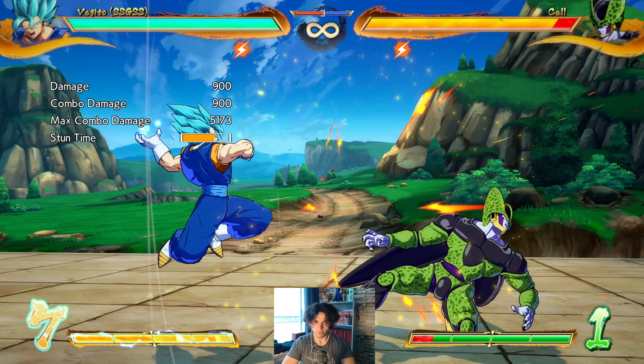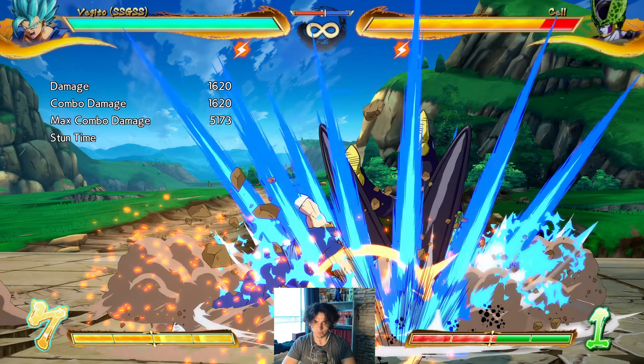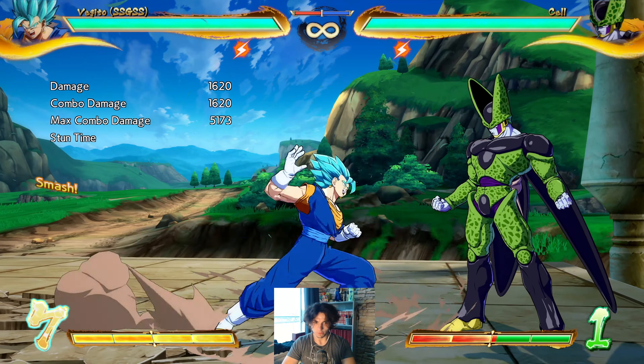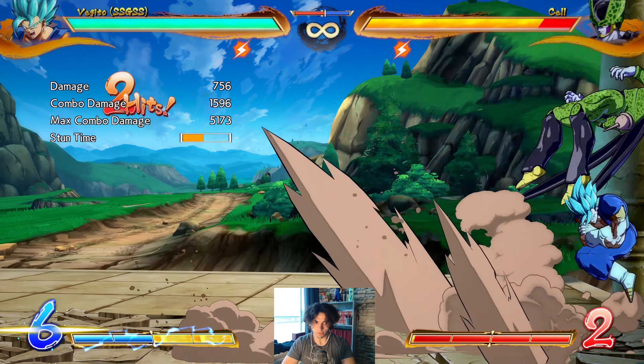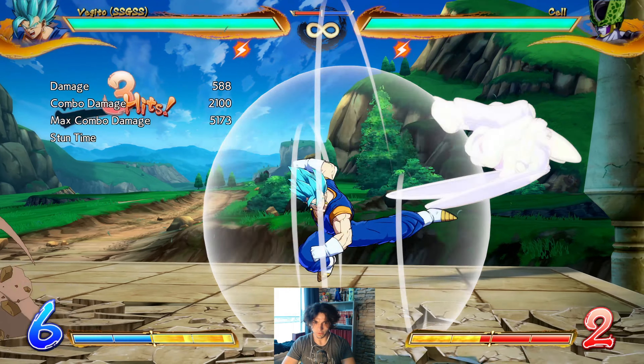So Fujito got a new buff with his grab. If you just hold it, he just does it without the opponent touching you, which is pretty crazy. I don't know if I can combo into this, I'll try to see if I can find a way. It's pretty slow, but it is what it is.